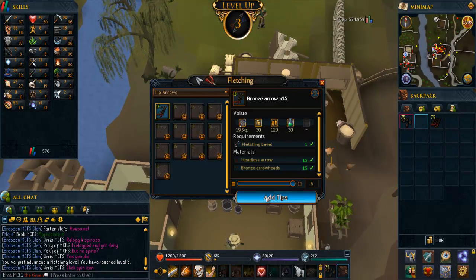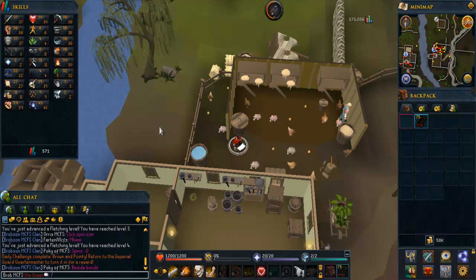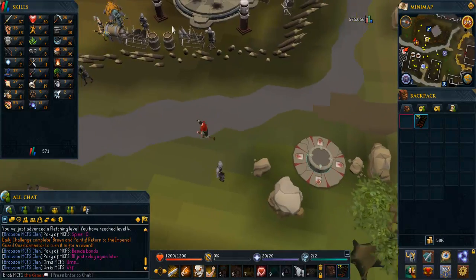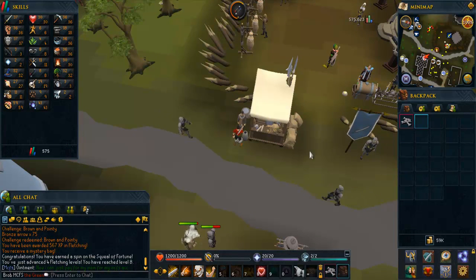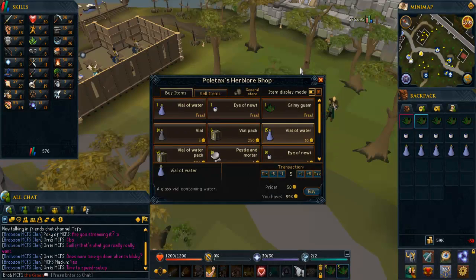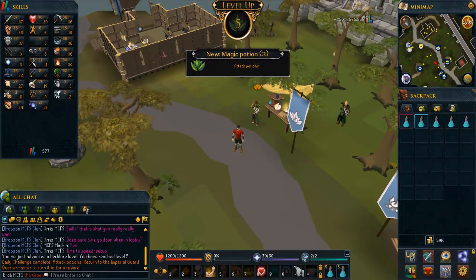In today's video you're not going to be seeing too much — it's a few more dailies I managed to knock out. As I mentioned in the last video, I didn't get to play really at all this weekend, so I had a few extra daily challenges saved up. This one was a fletching challenge — I had to create 75 bronze arrows. I mined some copper, made bronze bars, fletched some normal arrowheads, added feathers I got from chickens, and completed it. I got to level 8 fletching, and also got a dragon bone from the reward goodie bag, which I buried for 3 prayer XP.